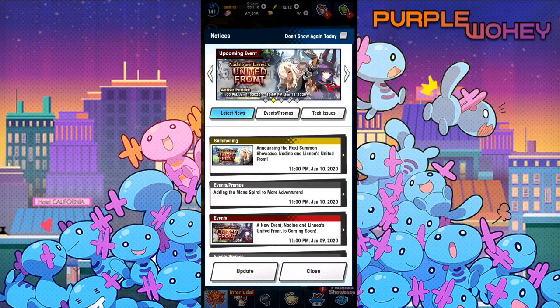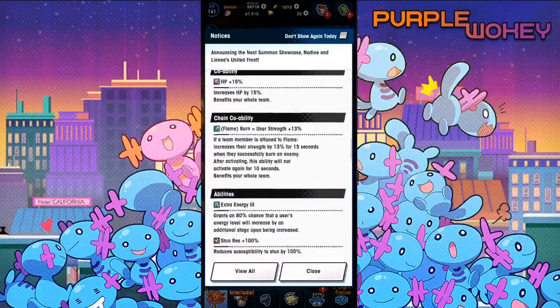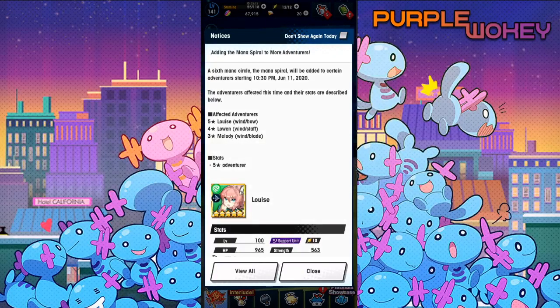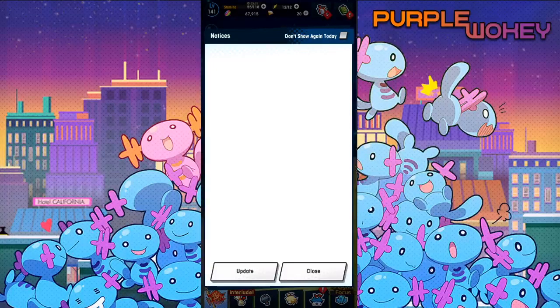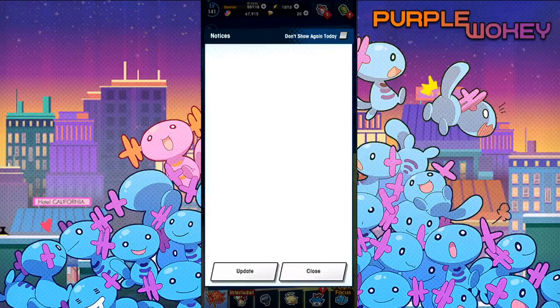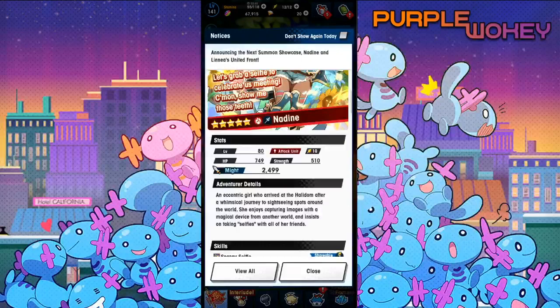Today we're going to go over the info for the brand new units coming for the next summon showcase — Nadine and Linnea. And also the three mana spirals for Luis, Lohan, and Melody. Let's get into it. If you end up liking this video, remember to leave a like. Comment about how you're feeling — are you going to be pulling? I'm probably not going to go crazy, but we'll see. I don't know what these do, so we're going to find out together.